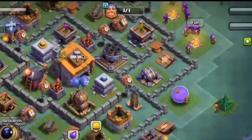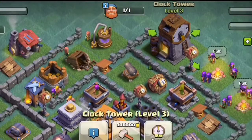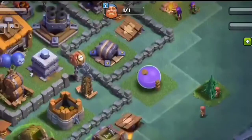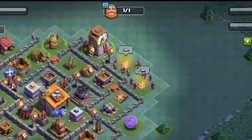If you want to update your Builder Hall and build your Gem Mine and Plot Tower, it will speed up the gem production. We will upgrade the Gem Mine so we get more gems. In this way, you can get almost 100 gems in a day.